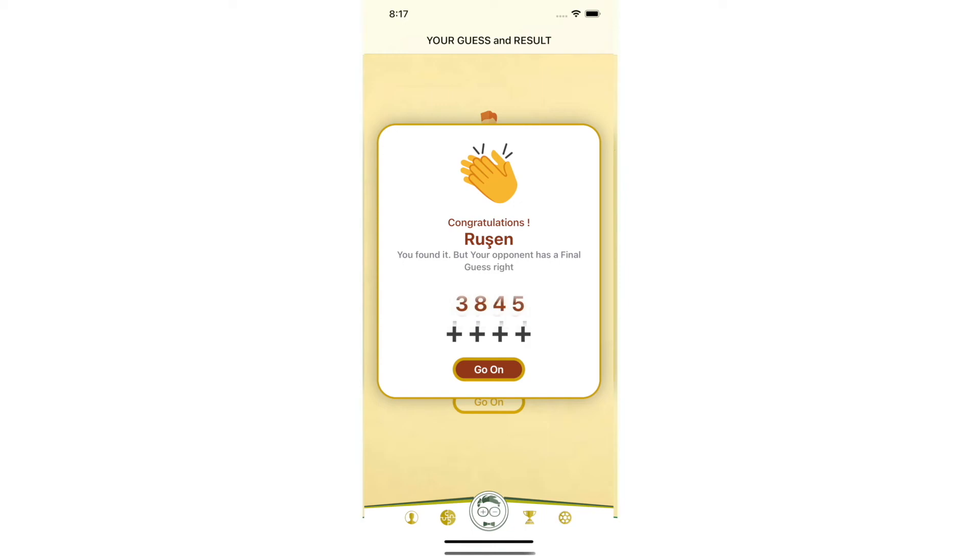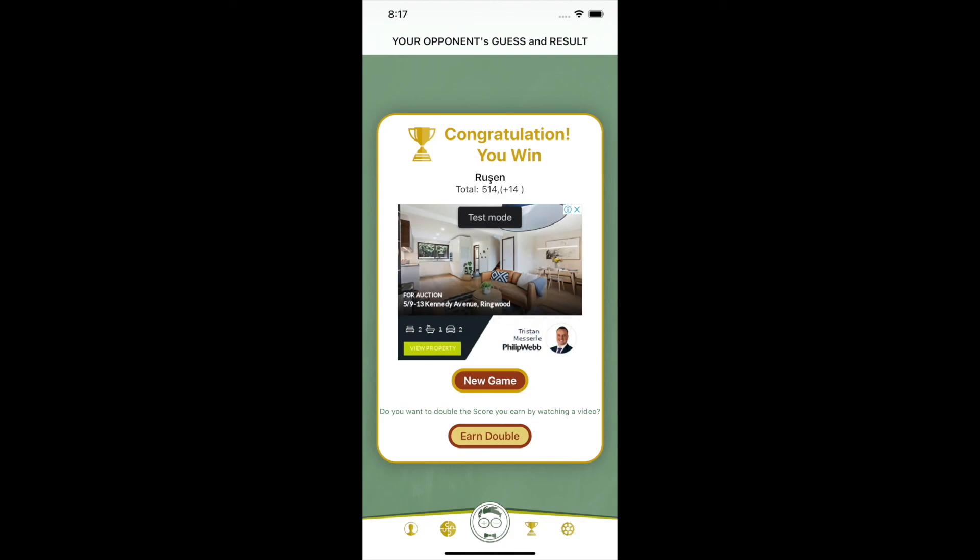Since we made the first guess, Hong had one last guess. If he finds our number, the game ends in a draw, but it is very difficult to find at this stage. We won the perfect game and added 14 more points. Points earned or lost in Findo games are calculated by subtracting the number of rounds from the maximum guesses that can be made in a game — the sooner it is found, the more points you earn. Now let's experience the Findo puzzle live.